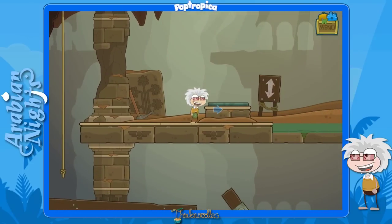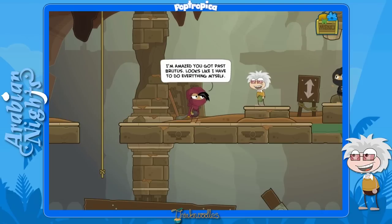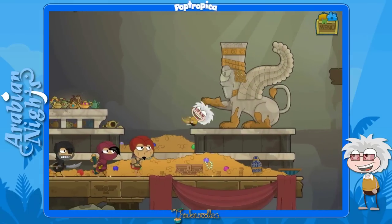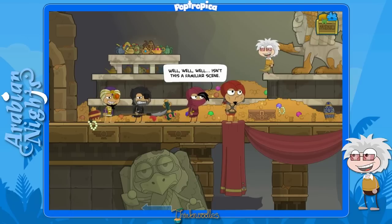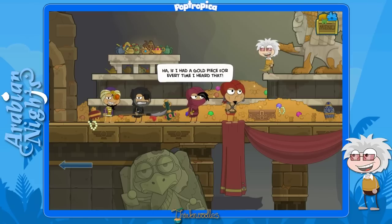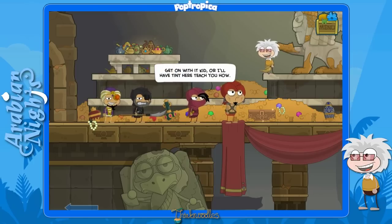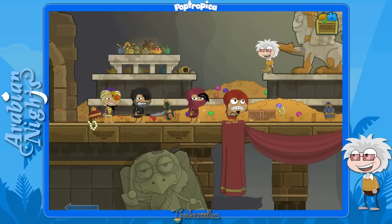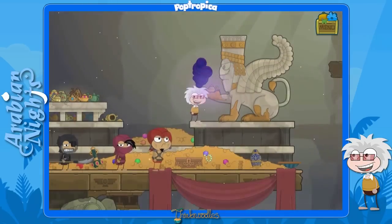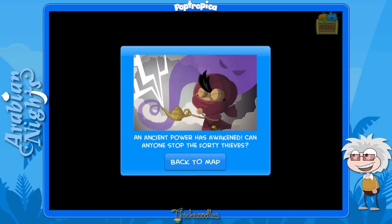Jump on this little platform and bring the elevator down. Oh, we got caught — she knocked us out with a smoke bomb and they force us to place the lamp on the idol. It's a familiar scene, but this will have a different ending because we actually have the right lamp. That gold-obsessed guy says something about gold, and the stomping guy stomps some more. We place it — and it's not red! Medallion — we've won! An ancient power has awakened. Can anyone stop the 40 thieves? Yes, of course!